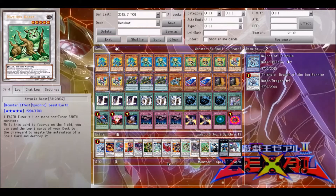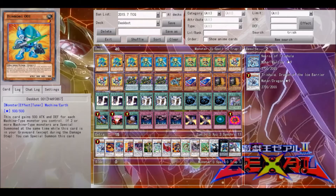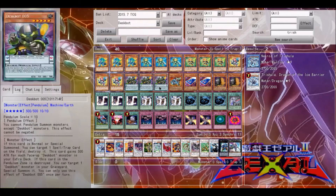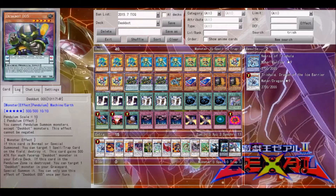This deck functions very similarly to the last Despot deck — you're OTKing pretty hard with three, two, and one. Number Four is my least favorite; yes, he's good for getting over things and for special summoning more of your Despots so you can get more searches, but once the new Despot comes out I'm probably only going to play one of him.